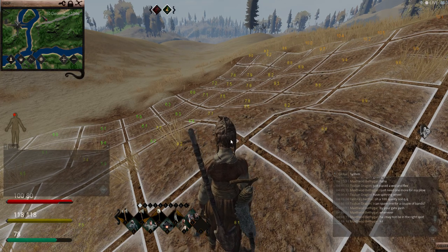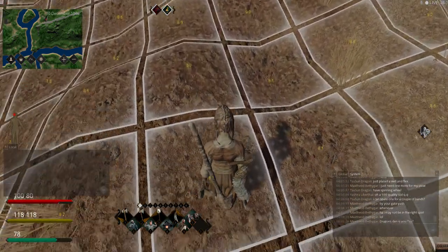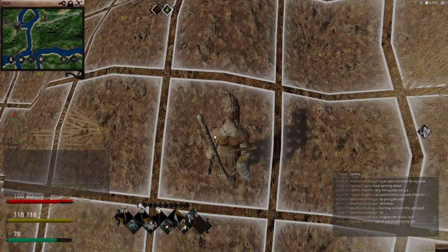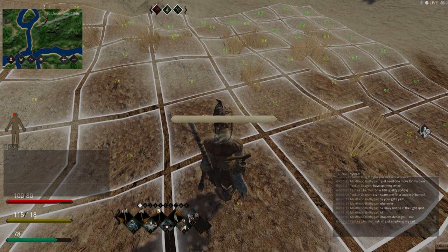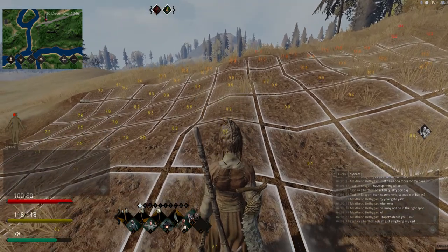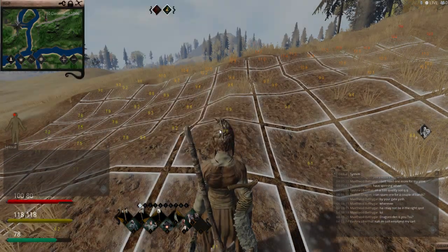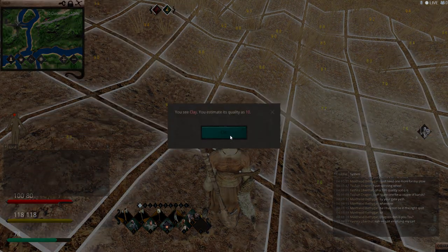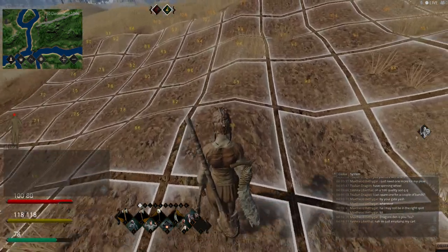I'm here at the clay pit and this is kind of odd — this tile here is a 37 quality tile, but every other tile around it is a different 24. So I think this should be higher quality this way, but it's only a 15. This one is a 10, which is weird: a 34, a 10, a 37, a 10, a 15.